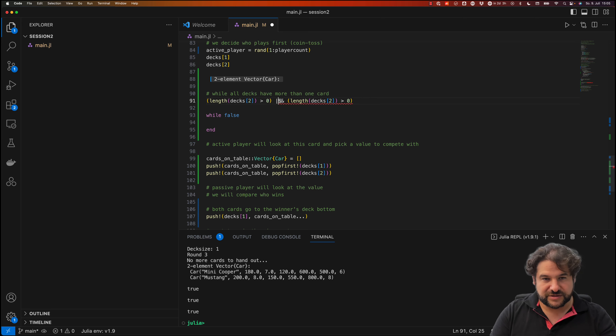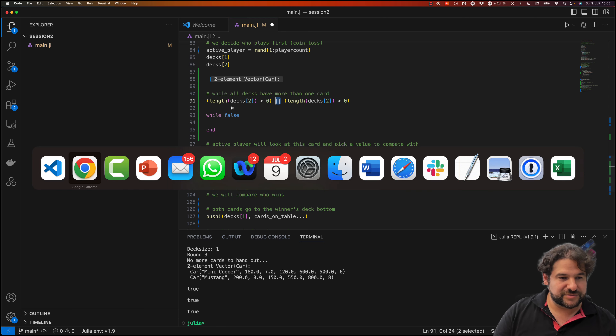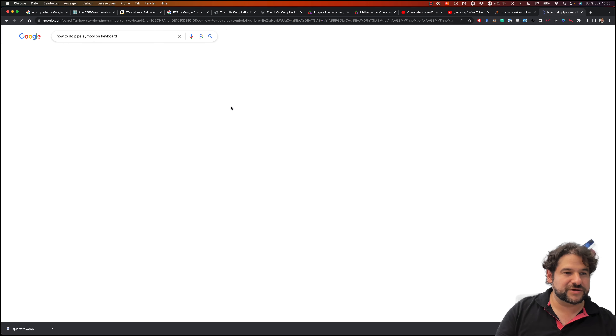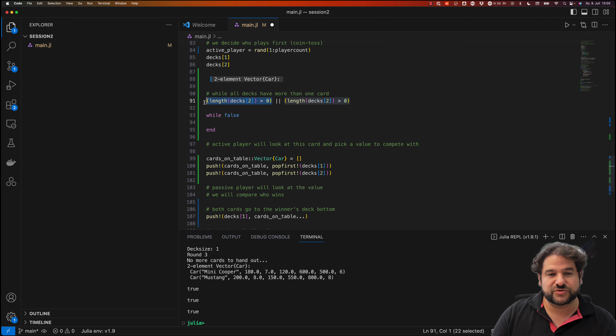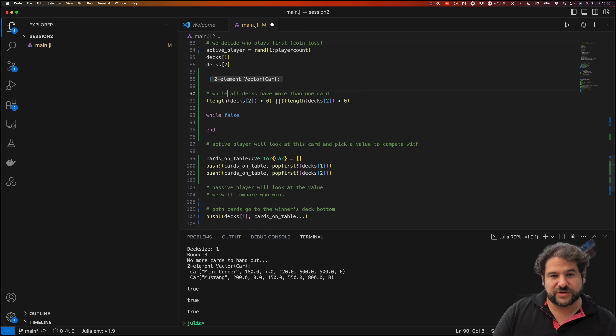The OR operator uses the double pipe symbol (`||`). On a German Mac keyboard it's Option+7. In an OR expression, if the first part is already true it skips evaluating the rest. In our case we need AND, not OR, because we can only play if both players have cards — not just one.